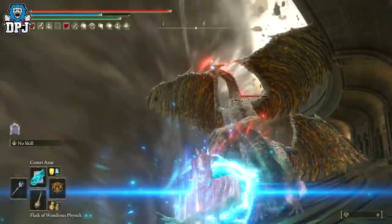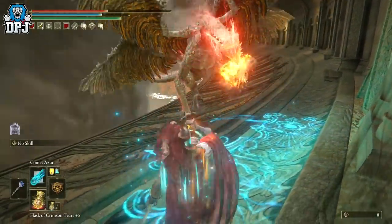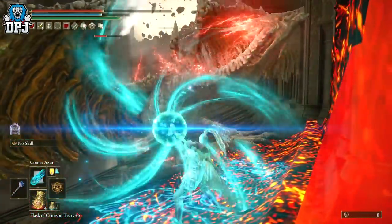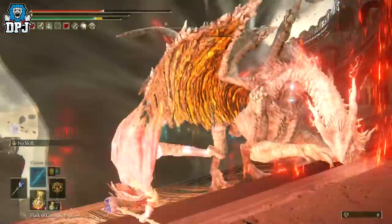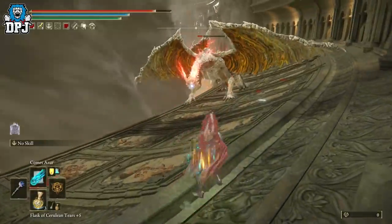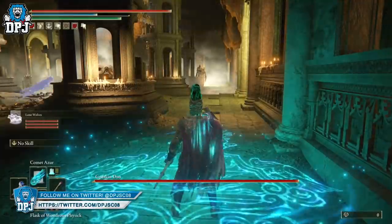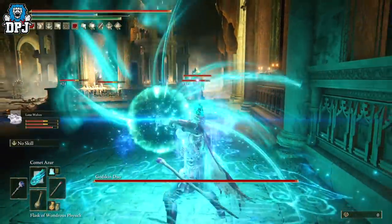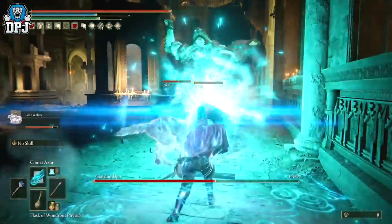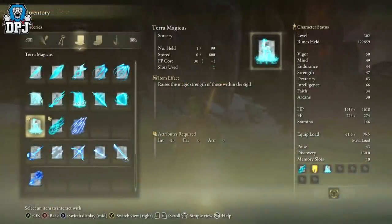The Terra Magica sorcery is an item you 100 percent need if you plan on playing or are playing with magic. I started off as a samurai, but I kept seeing builds with magic and thought — why am I meleeing things when I can sit back, use amazing-looking magic, and look cool at the same time? I decided to mix my bloodhound's fang with magic. Either way, if you're using magic, this is what you need.